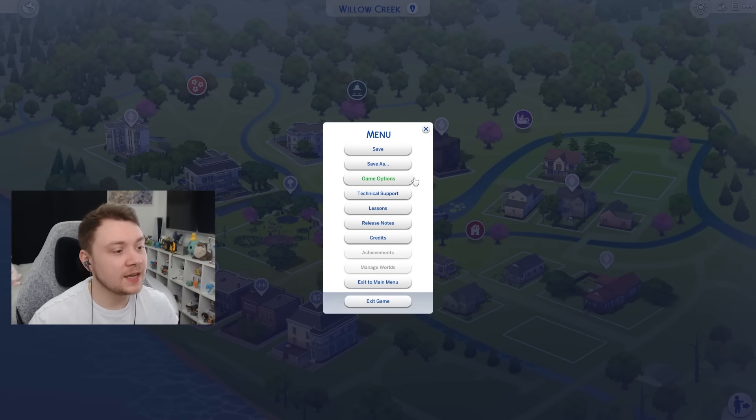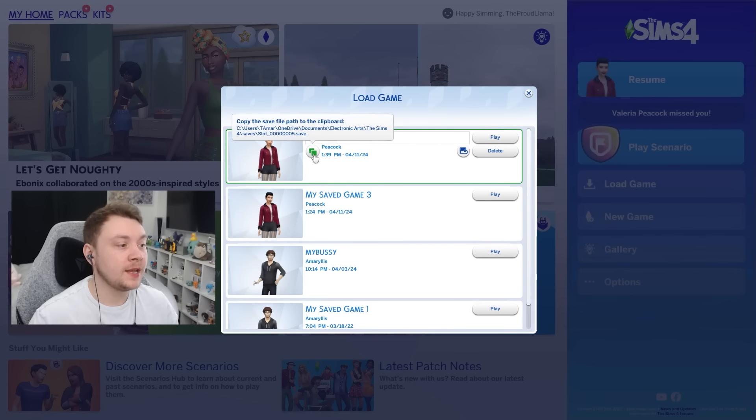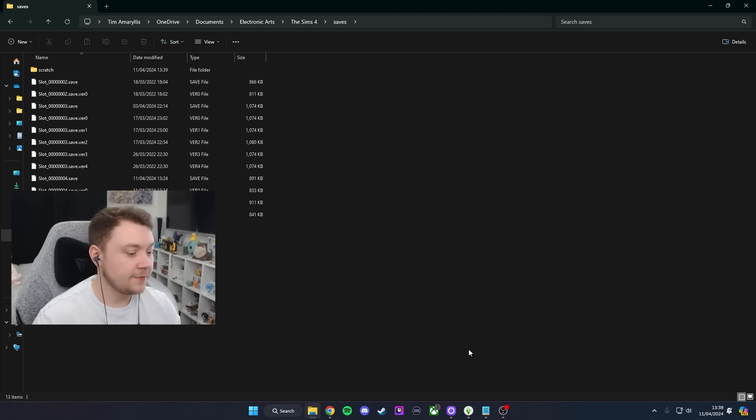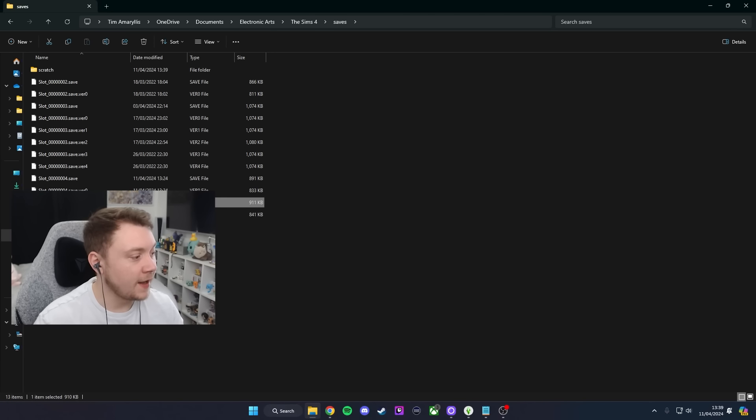When getting started, the first thing you need to do is click Save As — not Save — and then simply name it something like "my save file version 1." If you click on this copy icon here, it allows you to see what your save file is called on your desktop. Mine is save_slot_00005, so I can copy this and save it to a memory stick or somewhere else as a backup. That's how you keep your save file safe.